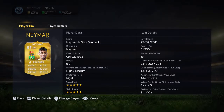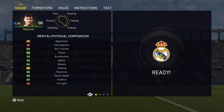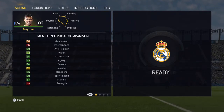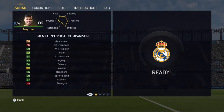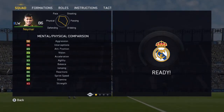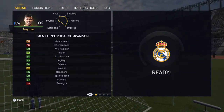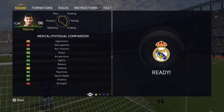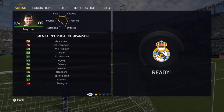He also has a high attacking work rate and a medium defensive work rate. Looking at his mental and physical attributes, we can see that he has 56 aggression, 36 interceptions, 89 attack positioning, 73 vision, 91 acceleration — which is a total lie, he's way slower than that — 93 agility, a lie also, 84 balance, 62 jumping, 86 reactions, 89 sprint speed, and 87 stamina.